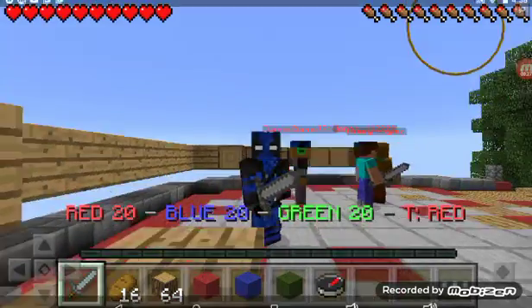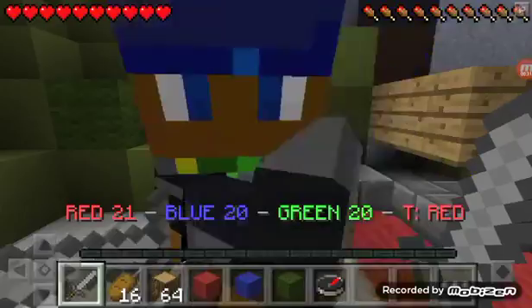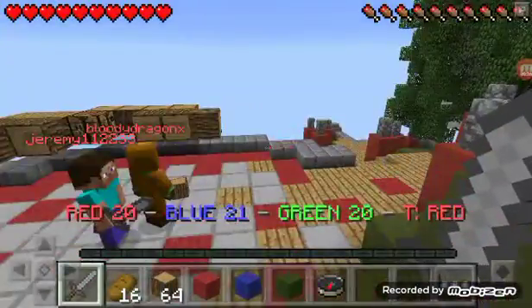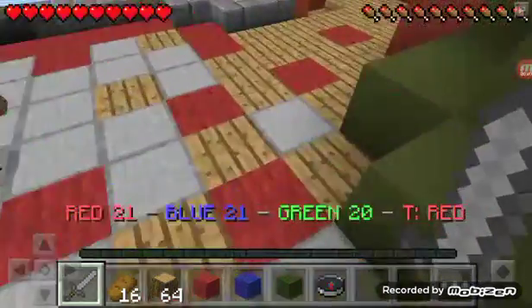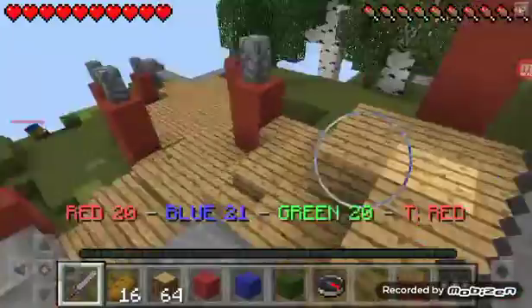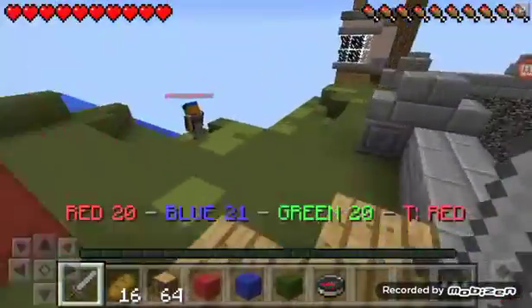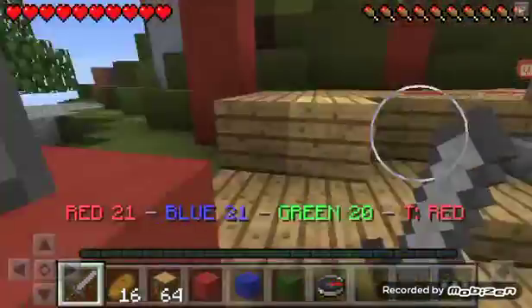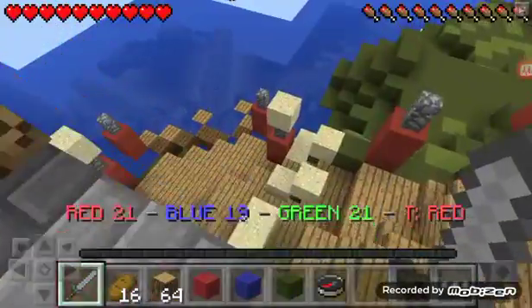So basically we have — okay, let me try to explain it. So basically what we have is we have the blue team, the green team, and the red team. I believe I'm on — I'm on the red team. So basically the goal is to capture as many ships as possible, and if there's another team, you have to knock them into the water, basically.